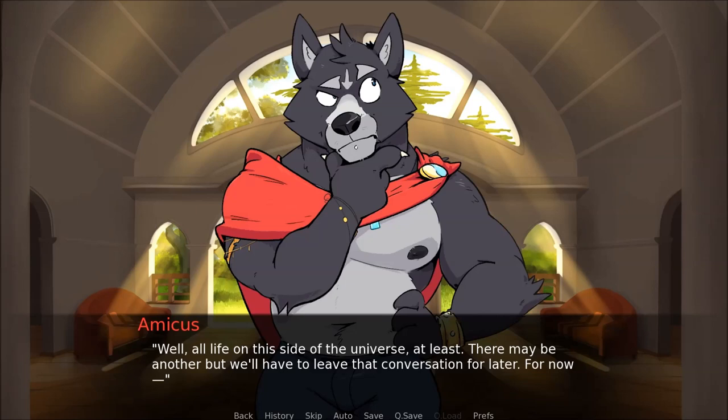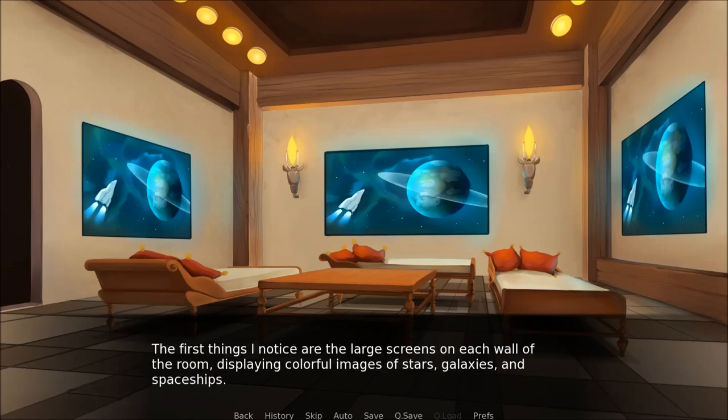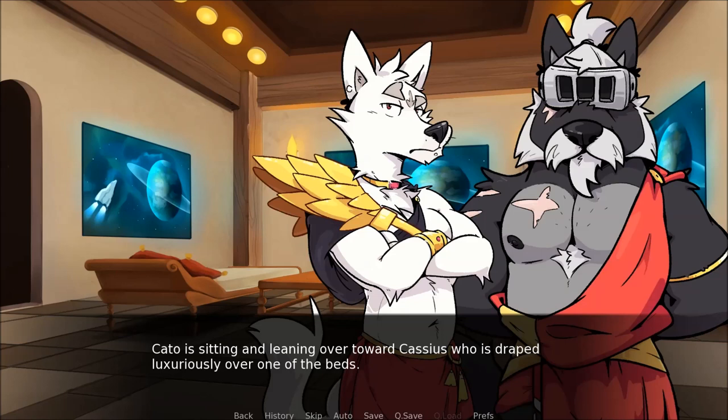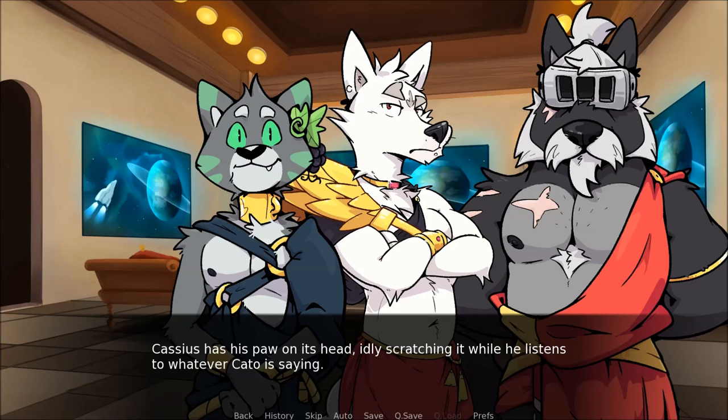I follow Amicus around the corner and find myself standing in a large spacious room. The first things I notice are the large screens on each wall displaying colourful images of stars, galaxies and spaceships. In the middle of the room are what look like beds surrounding a table. In those beds are the two wolves I saw earlier. Cato is sitting and leaning over towards Cassius, who is draped luxuriously over one of the beds. Cato is talking while Cassius has on his typical sour expression. Sitting on the floor in front of Cassius's bed is a creature I've never seen before — definitely not a wolf, more feline-like. Cassius has his paw on its head, idly scratching it.